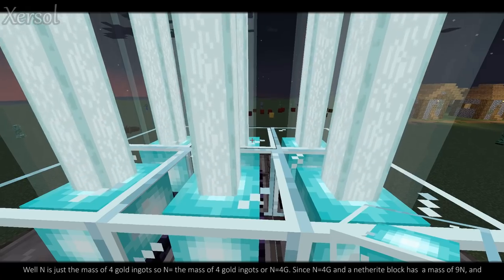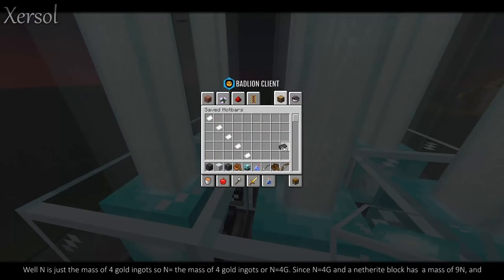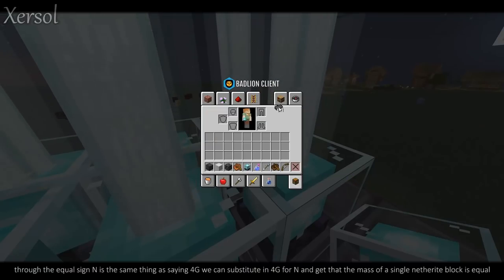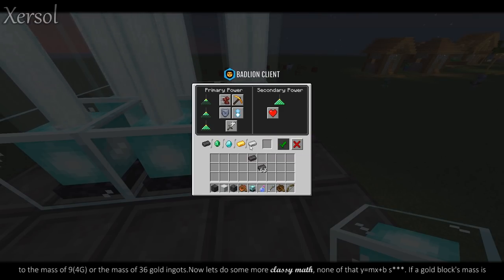Now, n is just the mass of 4 gold ingots, so n equals 4g. Since n equals 4g and a netherite block has a mass of 9n, we can substitute in 4g for n and get that the mass of a single netherite block is equal to the mass of 9 times 4g, or the mass of 36 gold ingots.